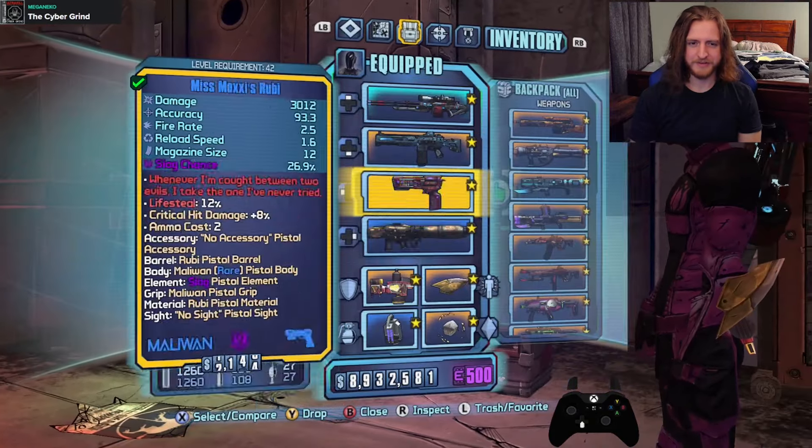The Frenzy of Vora — placeholder text, but it deals roid damage. When your shield breaks, become enraged for 10 seconds; while enraged gain 50% movement speed, fire rate, and gun damage. Your shield cannot naturally recharge while enraged. So on shield break you get an extra 10 seconds of recharge delay but it buffs all of that stuff by 50%. That's cool.